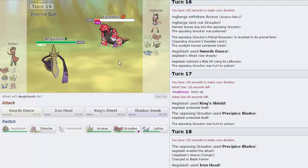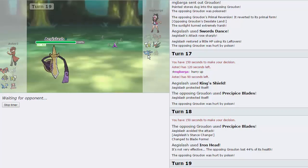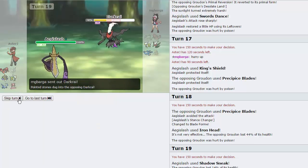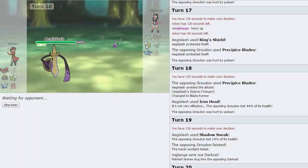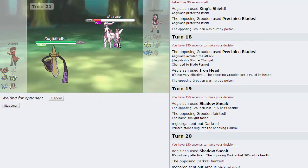We're just gonna go for the Shadow Sneak right here and knock out his Groudon. Should his Kyogre come in, I will Protect on the first turn to get back into Shield form. He's actually gonna go into Darkrai — we're just gonna Sneak here and knock this thing out easily. And now he's sitting with a Toxic Spike and Stealth Rocks up on his side. I really like that Venomoth set — that's very innovative for this tier.